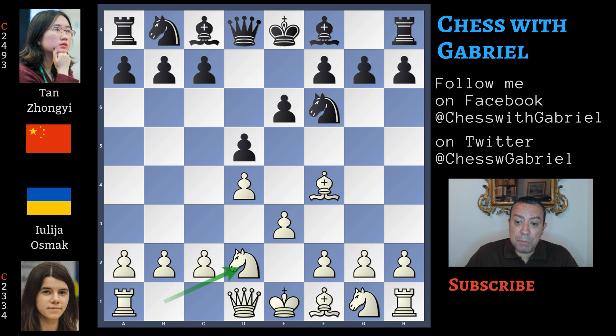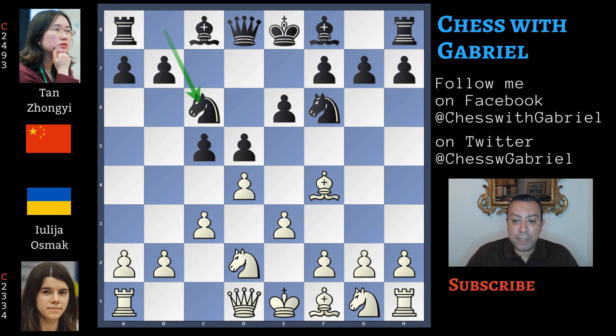Knight on b goes to d2, which is a bit more accurate than c3, because there is no reason to protect even more the center if black is not attacking it. But here comes c5, so now it's really time to play c3. Knight to c6 adds more pressure against the center, and now the second knight moves to f3 because it's time to develop the kingside.